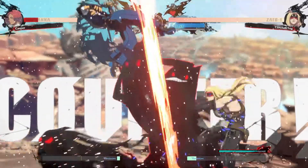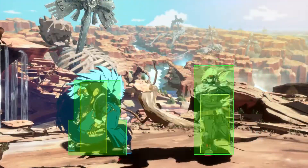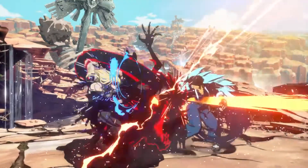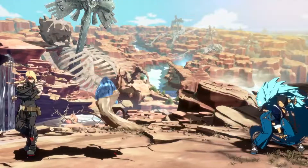Zato's Oppose summons Eddie as a guard point. Eddie has a massive hurtbox and acts as a second character with an infinite amount of armor. It causes hitlag for the attacker and nullifies their hitboxes, allowing Zato to counterattack freely.